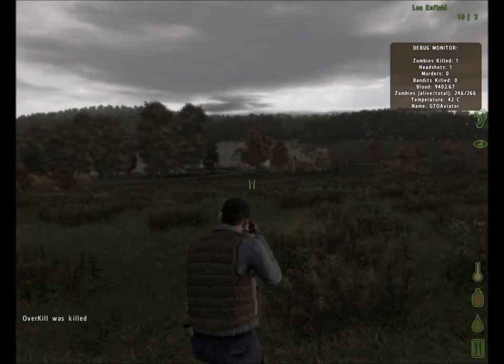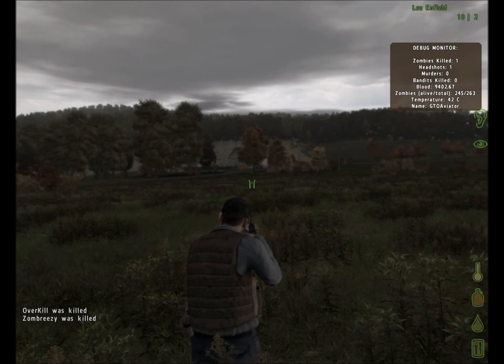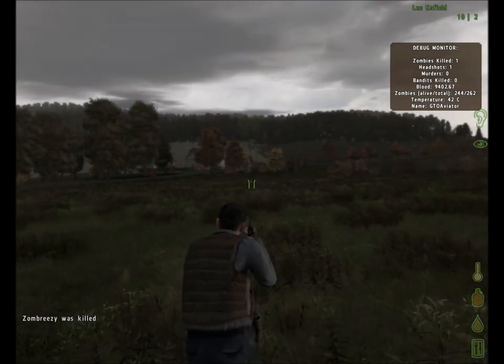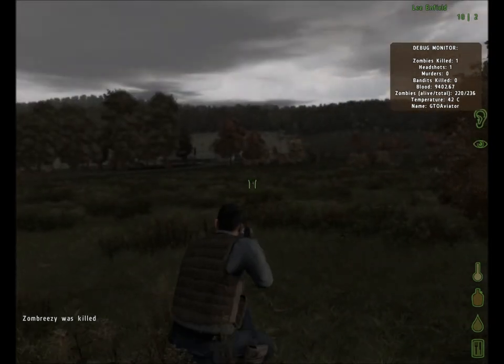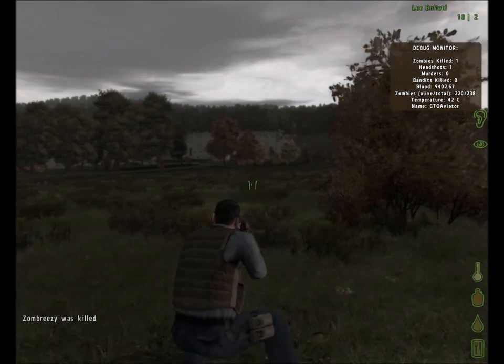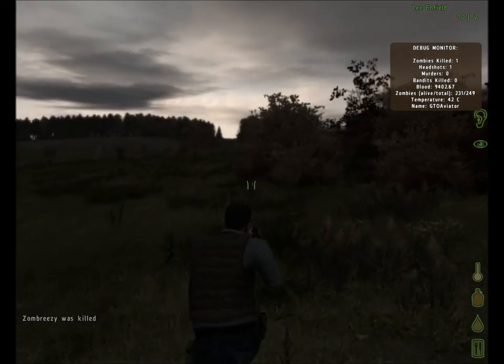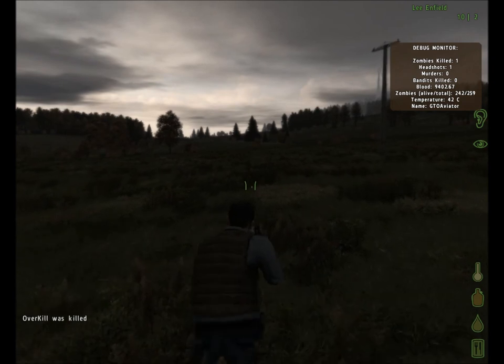Welcome back everybody to the DayZ mod. I am your host GTOAviator, and we're picking up right where we left off with the last episode. We are just on the outskirts of Kozlovka. Actually, we were just outside the barn west of Kozlovka, and we narrowly escaped a small encounter with a zombie. We actually found the Enfield rifle, which is pretty good progress because the double-barreled shotgun wasn't cutting it.